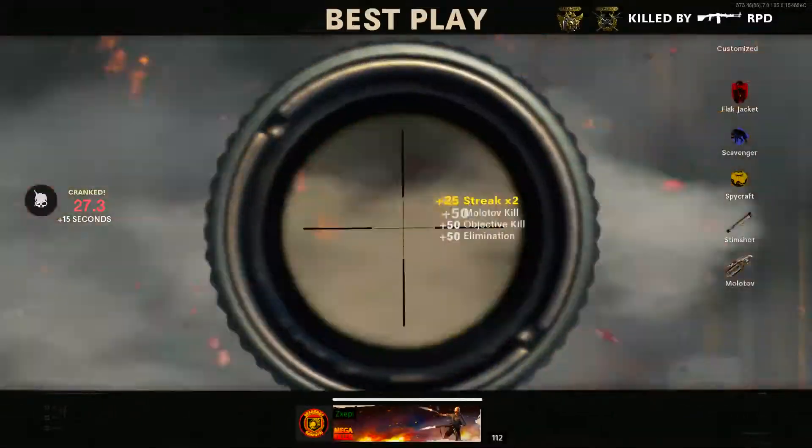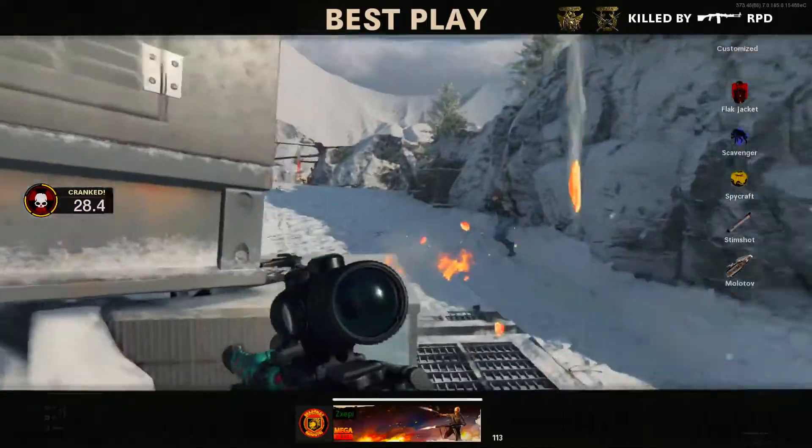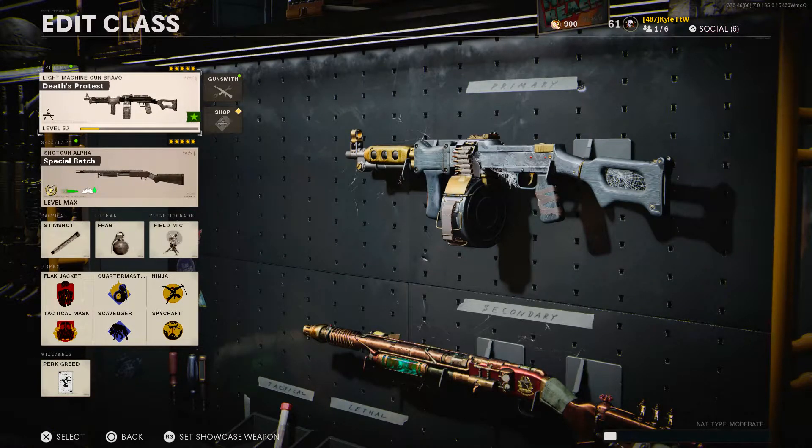I hope you guys enjoyed a look at the Death's Protest Blueprint for the RPD. Yes, we do get a bunch of bonus perks, but the blueprint is still what it is. I need to make sure I realistically rate this thing. I actually went to another game after the first gameplay and played in a regular mode, which was Domination, and ended up getting a 4KD solid gameplay there as well. That is my first nuclear in this game — you guys got to see it live. Just insane. What a crazy gameplay.